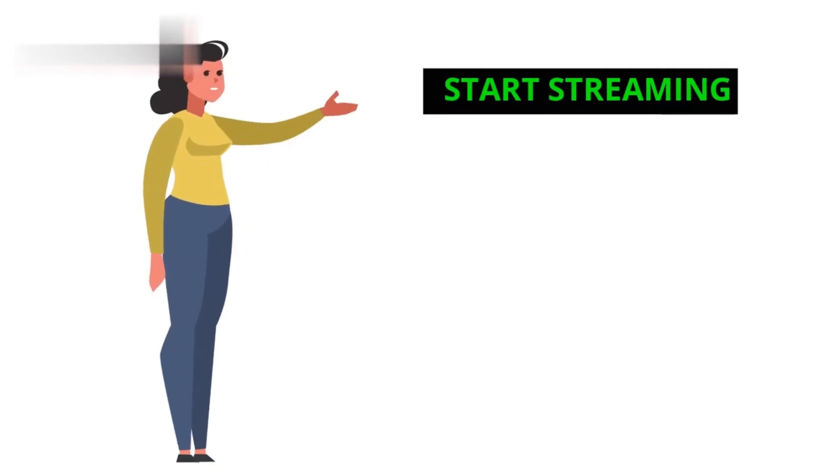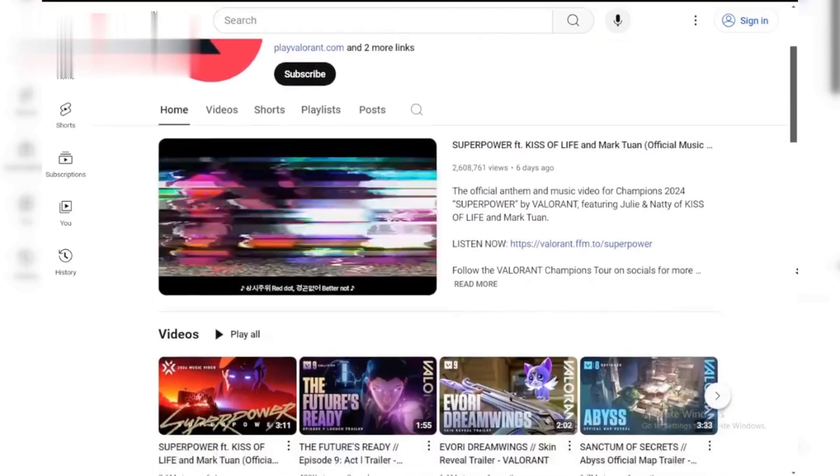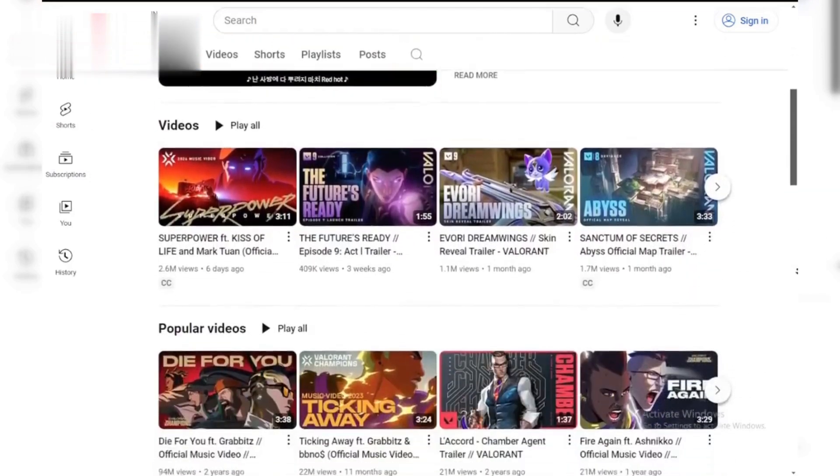Step 2: Start streaming. One of the best ways to earn money is by streaming your gameplay on platforms like Twitch or YouTube. Set up your streaming equipment, create a channel, and start broadcasting your Valorant sessions. Engage with your viewers, and don't forget to promote your stream on social media to attract more viewers.